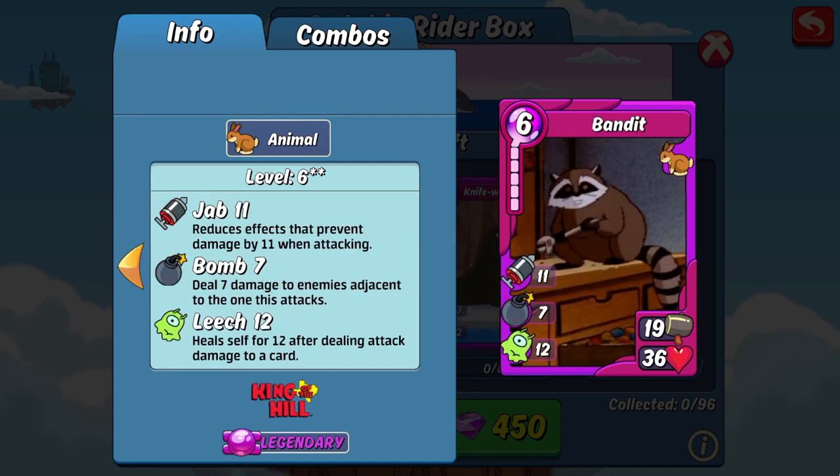And the final item in the box — we've already covered it in a previous box review as well, but again to recap, Bandit is the best offense item for animal. It has a stellar 19 attack base and it has 11 jab to help it break through any walls or shields, as well as 7 bomb to dish out some flank damage. It also has 12 leech to help keep its health up, which is good considering how pretty low its HP is at 36. This is a card I would recommend not running in a defense deck as it can easily be taken out in one hit by a good deck.